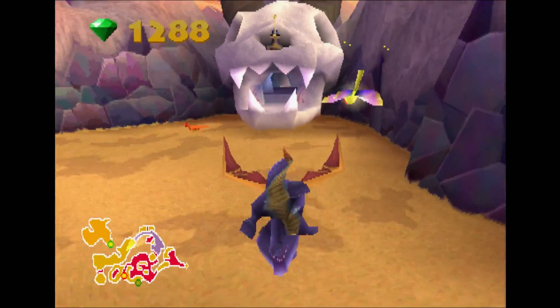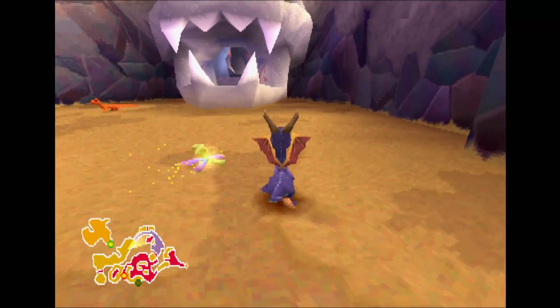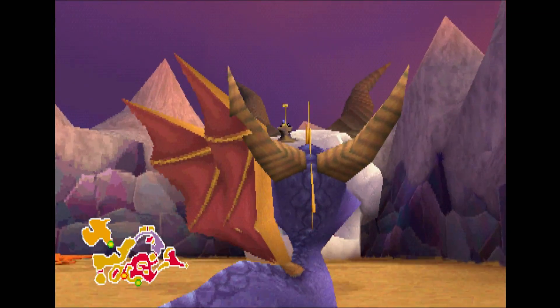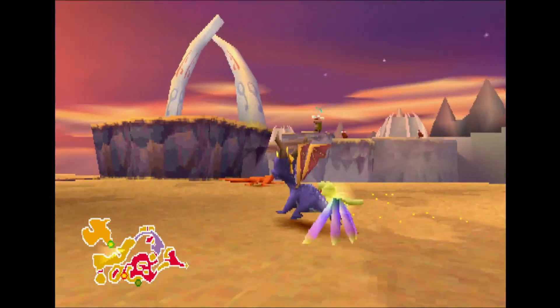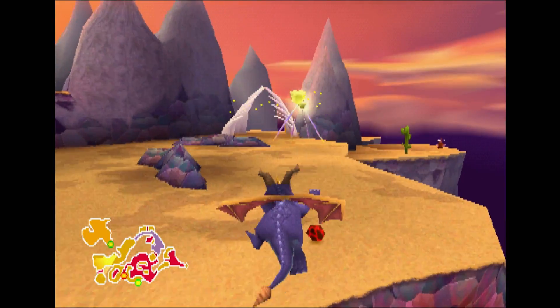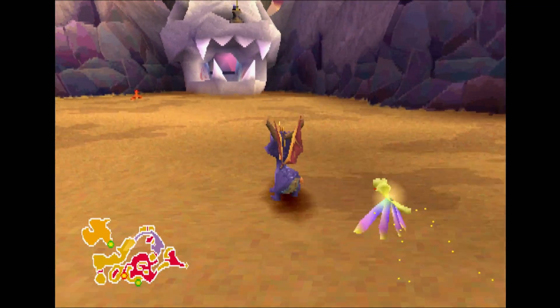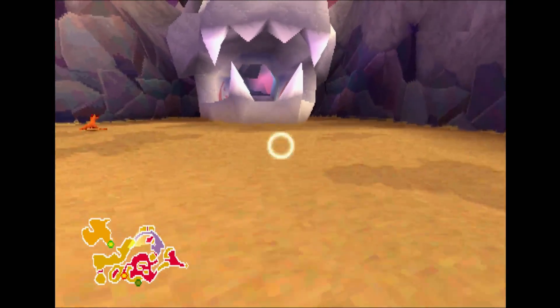There is actually a guy up there — let me go first person to show it. There's a guy right there. We've got to go find a magma ball to get him. I don't know how we're going to actually get the bone after we've killed him, so we'll have to figure that out as well. But at the very least, we can go ahead and shoot the guy.